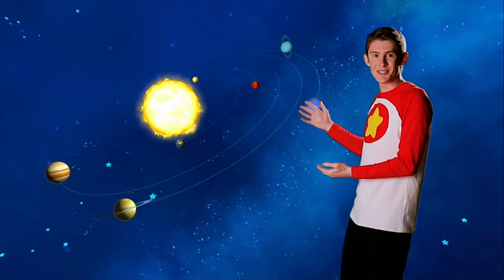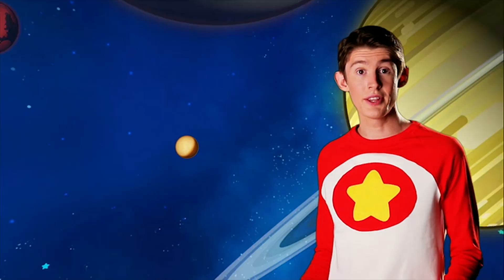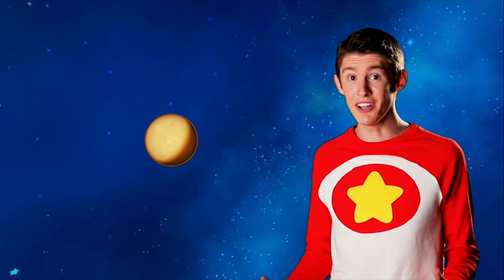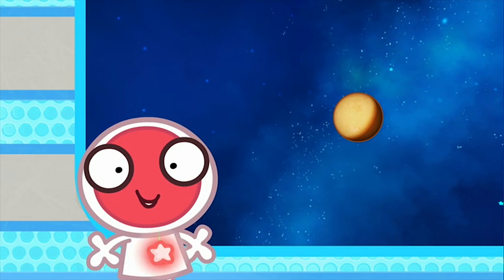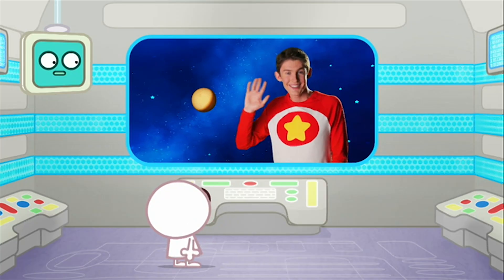This is the solar system and these are the planets. This little one is called Mercury. Mercury is an orange colour. Mercury is the closest planet to the sun. That's why it's so hot. Mercury is also the smallest planet in the solar system. So remember, Mercury is an orange planet, closest to the sun and very small. Thanks. Cosmo out.